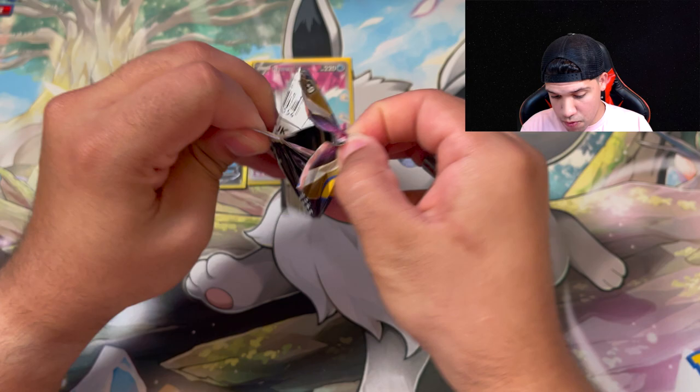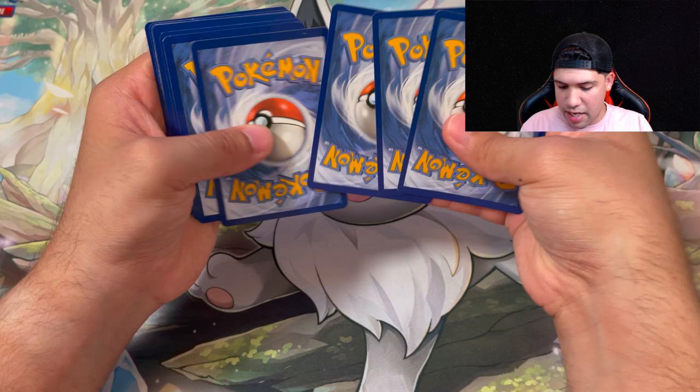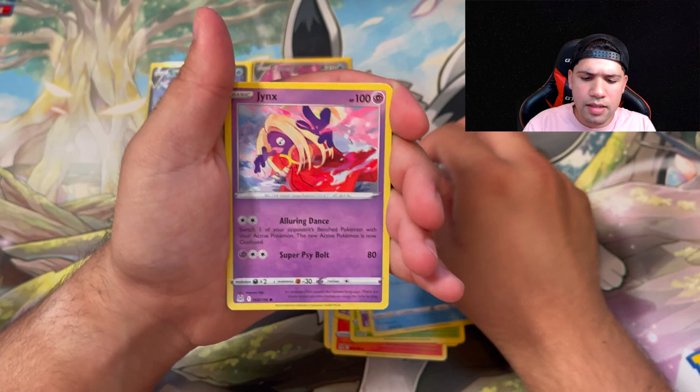We're going to guess electric metal again. A Phantump, a Lampent, a right-on Zarua, Paras, Inkay, a Hisuian Basculin, Jynx, a reverse holo Lampent, and a holo non-holo Buffalant Lampent. So we're going to go ahead and move on to our next one.